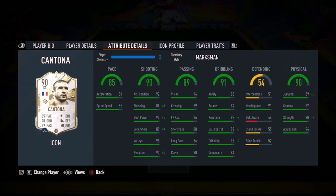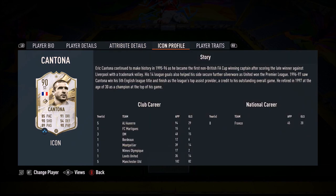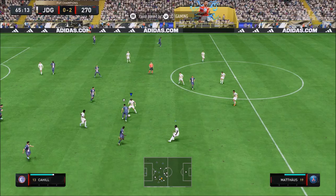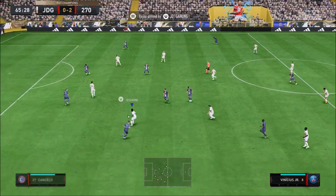Ladies and gentlemen, welcome to the review. Today we look at six foot two, five-star skills, four-star weak foot, high/medium work rates — Eric the King Cantona. This card looks really really good, and he was so expensive not long ago, but then lengthy players took a massive deep dive when it comes to their price — they plummeted down massively like a house of cards.